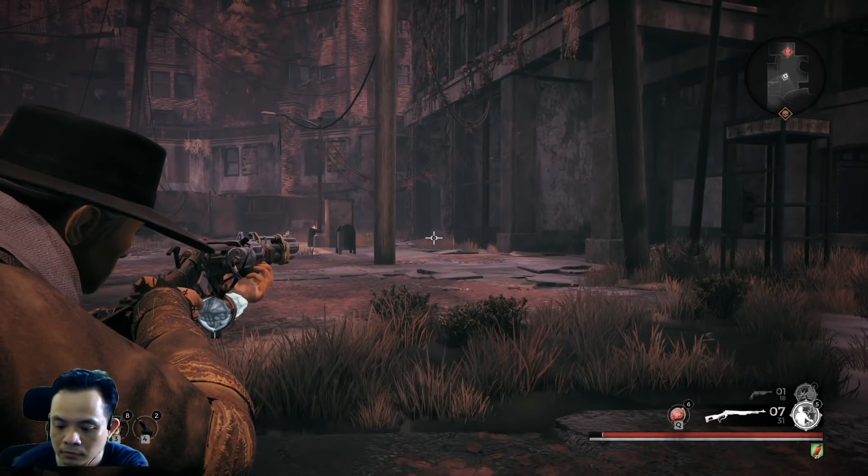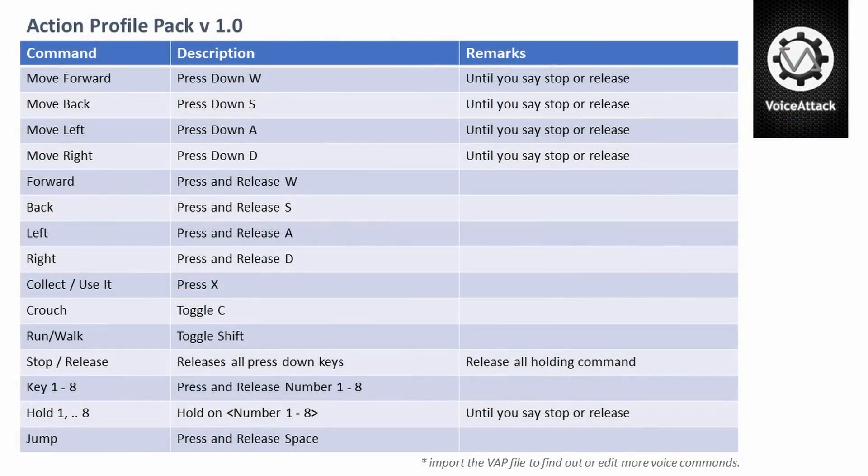Alright, let's dive deeper into the command profile itself. As you can see, this profile allows the user to use keys like 1 to 8, or even hold them down. It can also hold down and release certain keys, especially for movement — like for example, "move forward," which will hold down the W key until you issue the stop command.